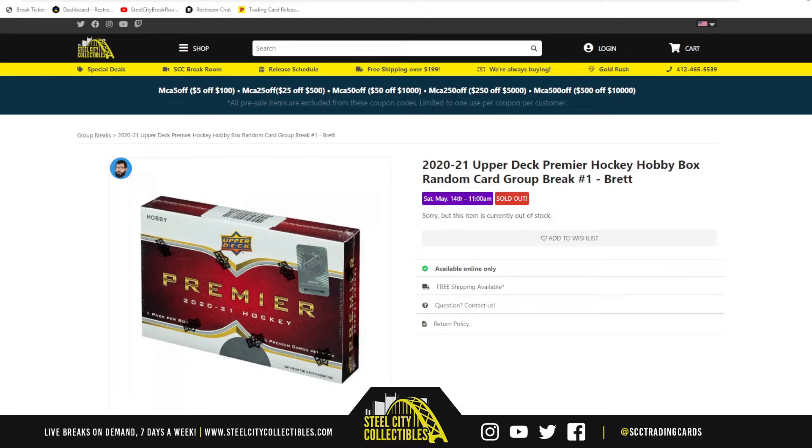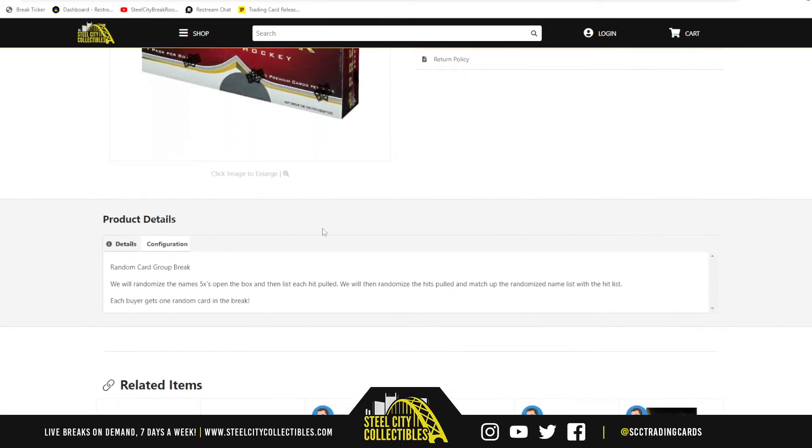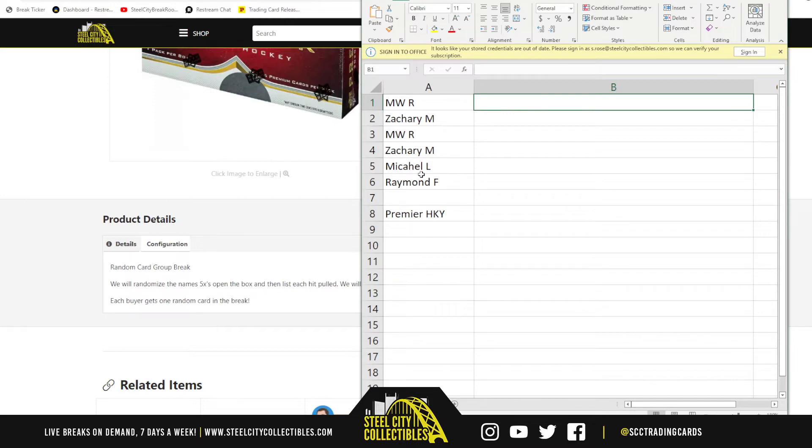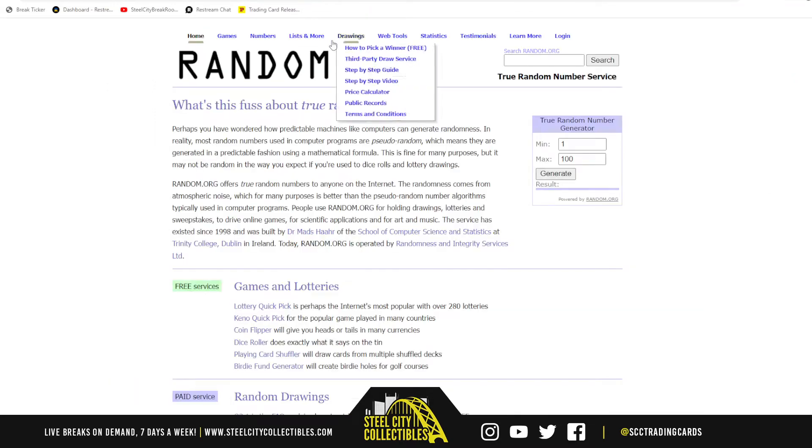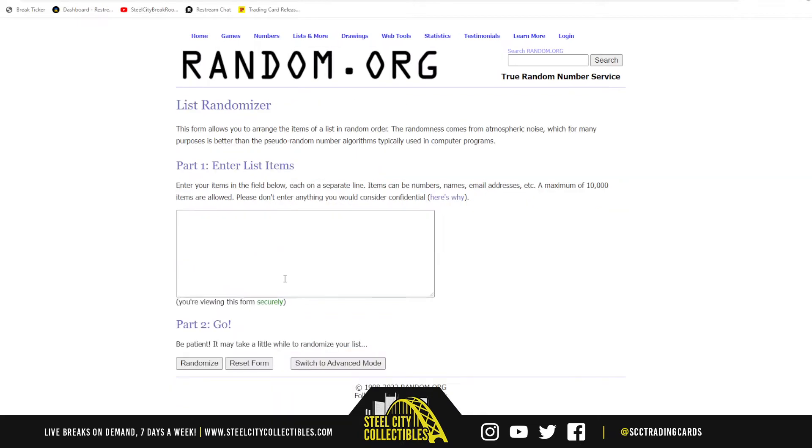2020-21 Upper Deck Premier Hockey hobby box random card group break — six cards per box. We're gonna randomize the names five times, open the box, then list each hit pulled. We will then randomize the hits and match up the randomized name list with the hit list. Each buyer gets one random card in the break. Let's get our list of names and go over to random five times.